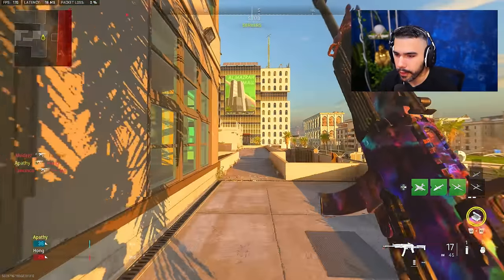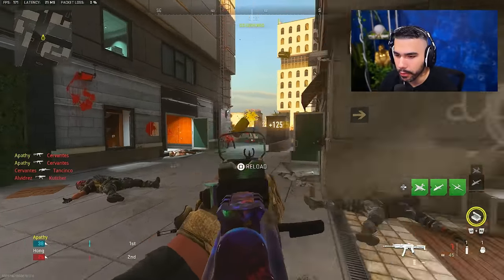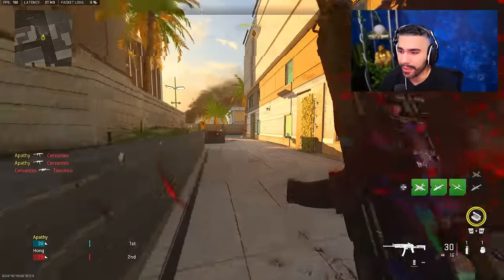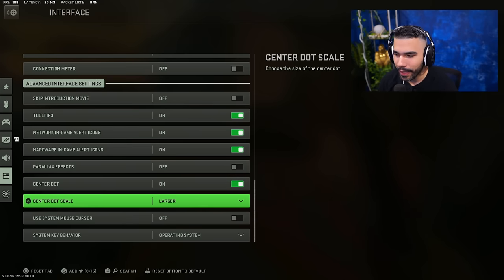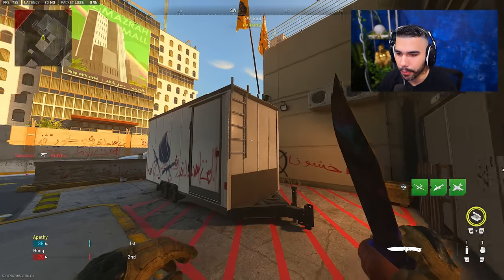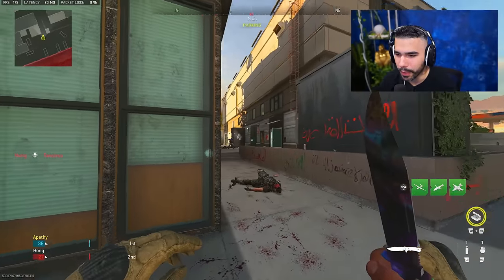This is a little bit of muscle memory and it does take time to really adapt and get used to. But this is going to be one of the most important things that's going to allow you to absolutely snap on your opponents and hit those crazy shots. Another big setting tip, and this is absolutely new — you want to go to your interface settings, change center dot and put that on. I have it on larger. This is going to put a dot in the middle of the screen, and it's going to allow you to have even better centering and you're always just ready.